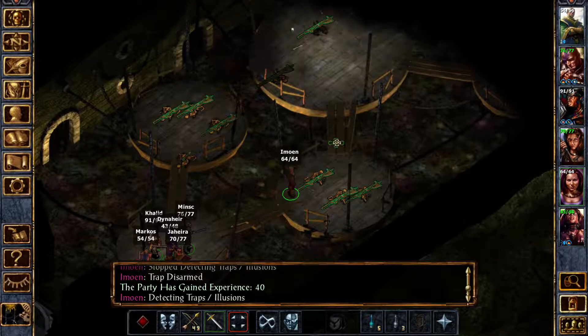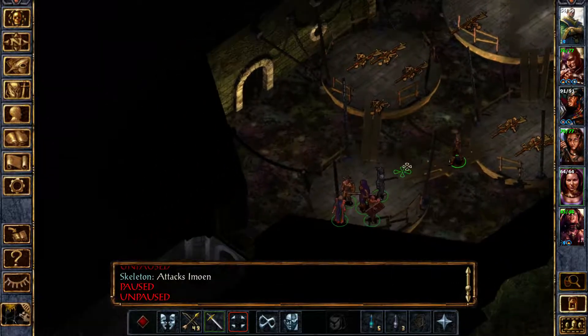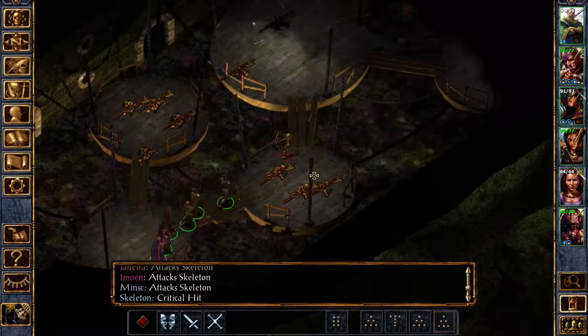We have come back here to try and... ooh, there's more skeletons over there. That means they're attacking. That's bad — I can't go forward because of traps.